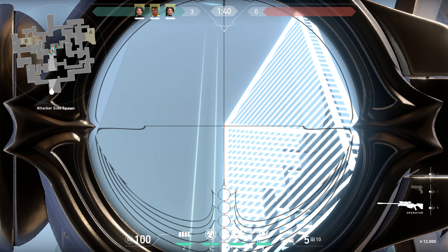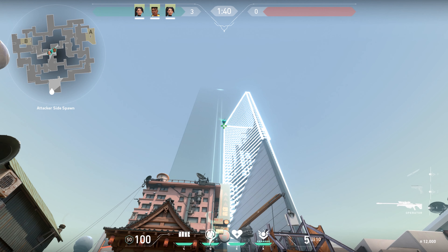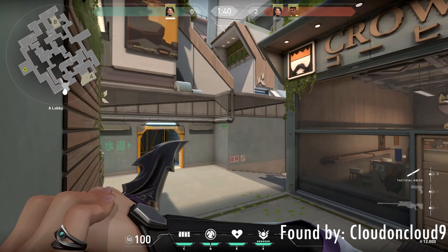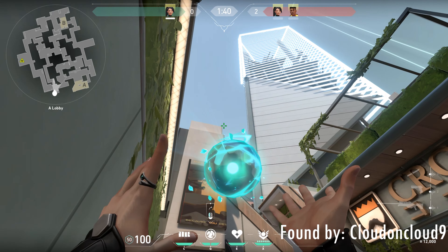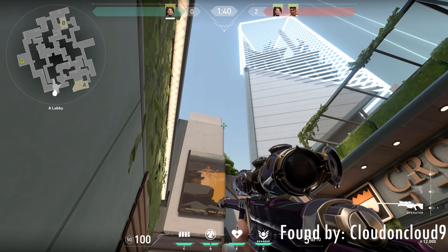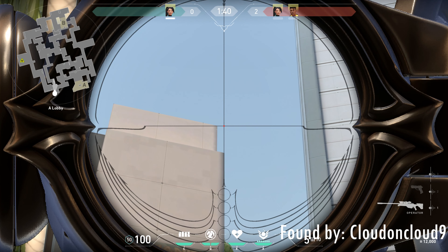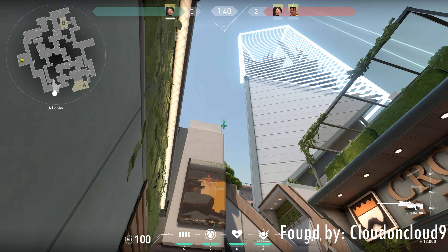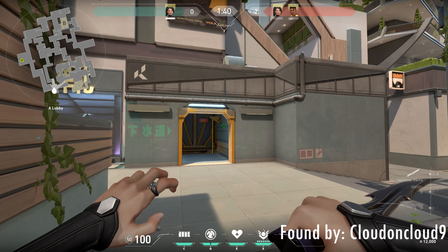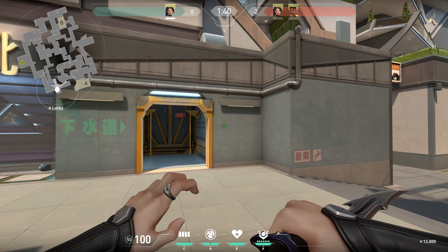For the second strat, if your team wanted to do something like 3A and 2 mid and you wanted to push with A while still helping mid players, you can do the same slow by standing at this plant bin. Just line up your crosshair to where the walls would perpendicularly meet and you can aim it there. Shout out to my viewer CloudOnCloud9 for showing me this one — really good find.